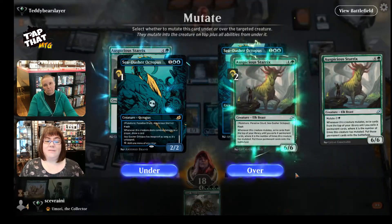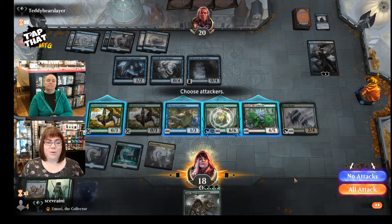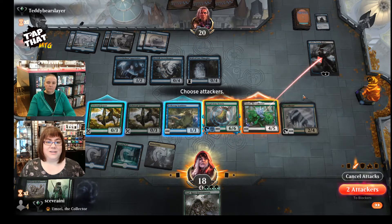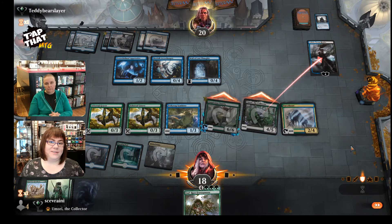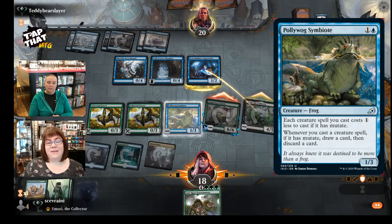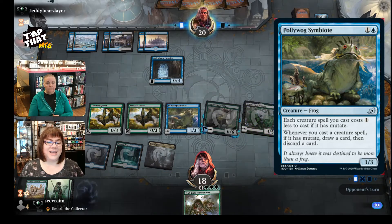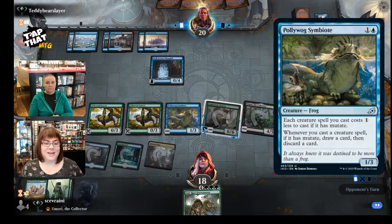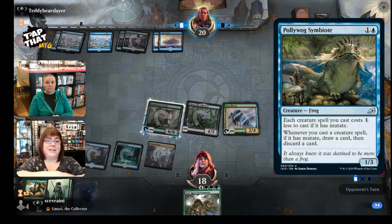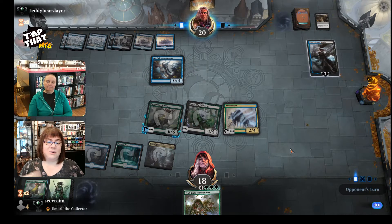With Ikoria of course there's a lot of mutate cards coming out. There are some key cards that we think you should put in a deck, but really you could go mono black, mono green, or any combination within that, as long as you have the mana base. This one that we've seen being played uses Poliwog Symbiote, which throws blue in there, and that makes every creature with mutate cost one less to cast. Your creatures are going to be less to cast as well as your mutate creatures, so it just gets them out really, really fast.